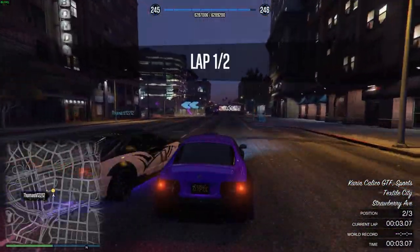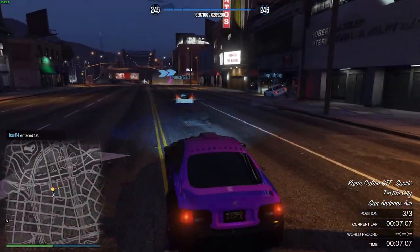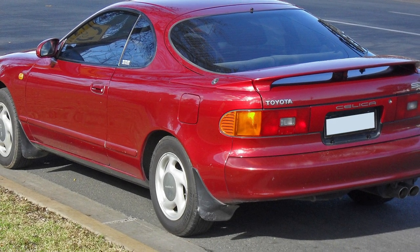What's going on guys, welcome back to another video on the channel. In today's video we're going to be talking about how to make the brand new Karen Calico GTF — or this Toyota Celica — the fastest car in the game.